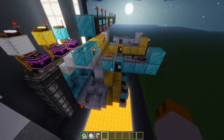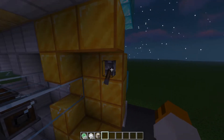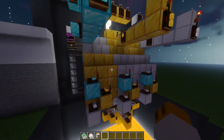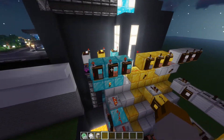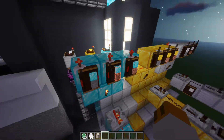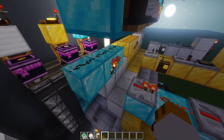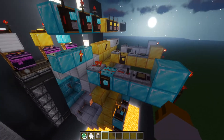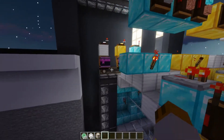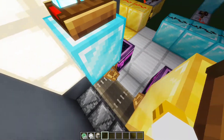The circuitry is fairly simple. All it is — these are hooked up with super glue, they turn on these links. It takes a lot of links and then it's just an AND gate. If all of these are on, then these turn off, which turns off this torch — or turns on the torch — sends out a pulse, which will then dispense one item from these dispensers.